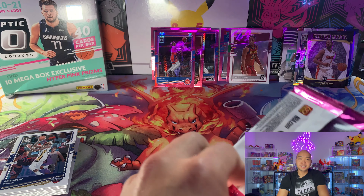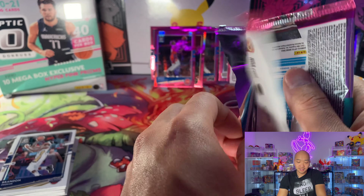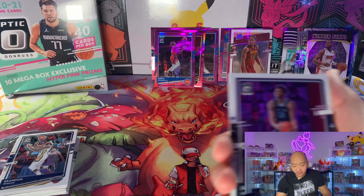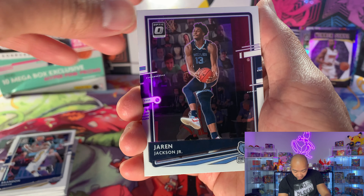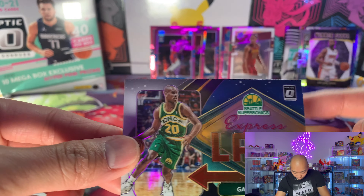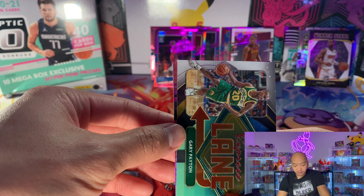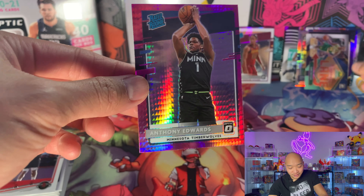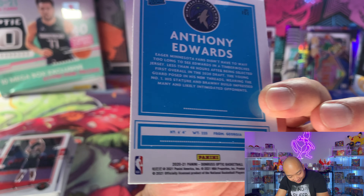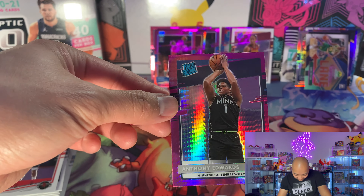Last pack guys! I do have some Select boxes coming in as well, so we will be opening up some Select. I think with Select you get more numbered cards versus Optics — Optics all the cards look good but you're not gonna have a lot of numbered cards. Jaren Jackson, PJ Tucker, express lane Gary Payton old school — I like Gary Payton, one of my favorite players. I went to Oregon State as well, and he went there too. Anthony Edwards rated rookie — alright, there we go guys! The centering is horrible but we did get a rated rookie Anthony Edwards. Good way to end the video — we didn't get LaMelo but we got Anthony Edwards!